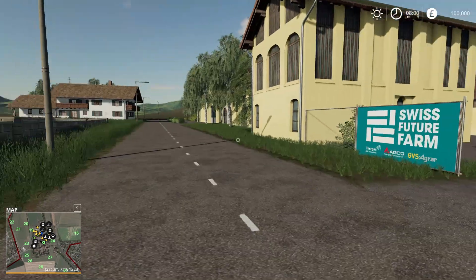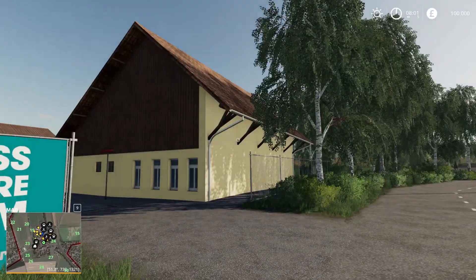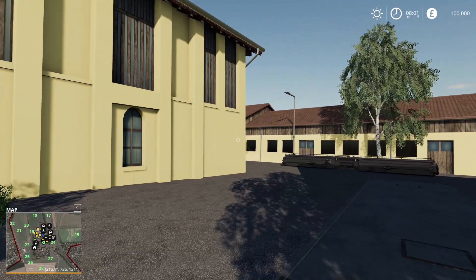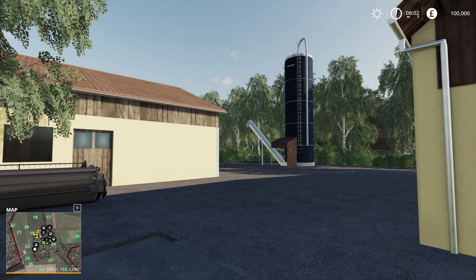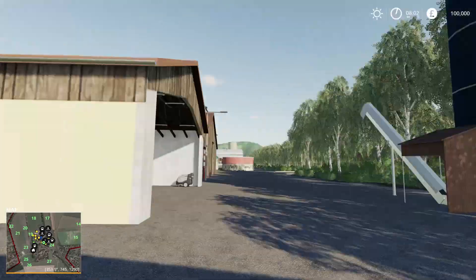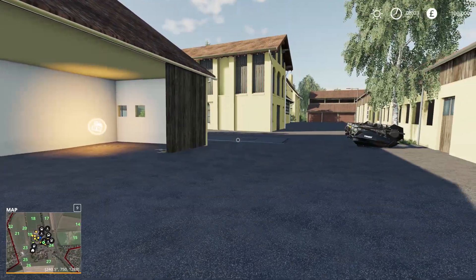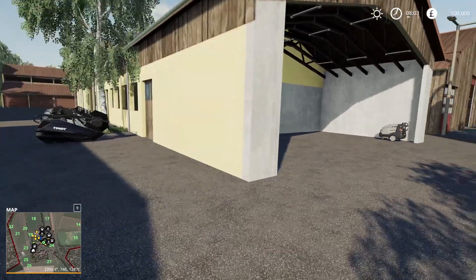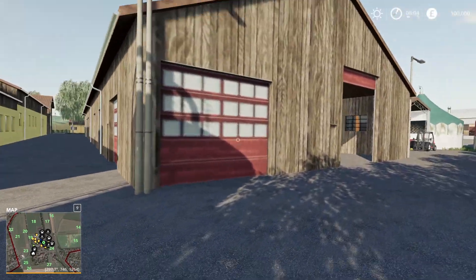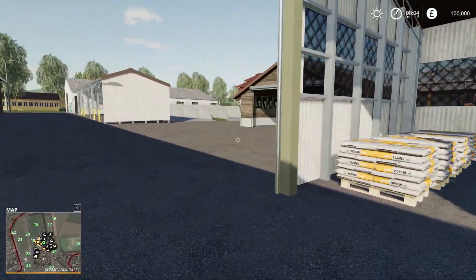This is where we start on Swiss Future Farm - it looks like some kind of renovation project. The building looks older but practically brand new - it looks really really good. He said 25 fields but I already see numbers around 27 or so, could be 25 purchasable fields. The details are amazing though - take a note from Oxygen David's book. This is how a rundown farm looks: freshly painted but the ground, textures, doors, and surroundings are worn down - not too bright, not too used.